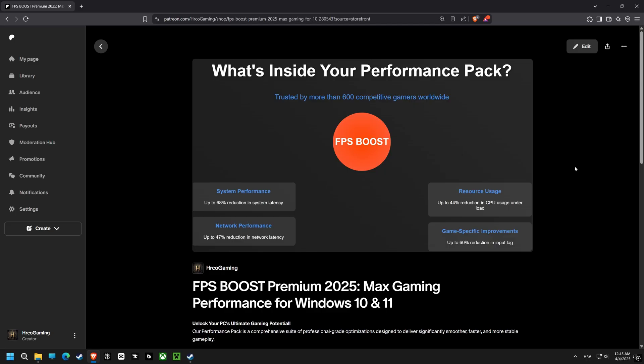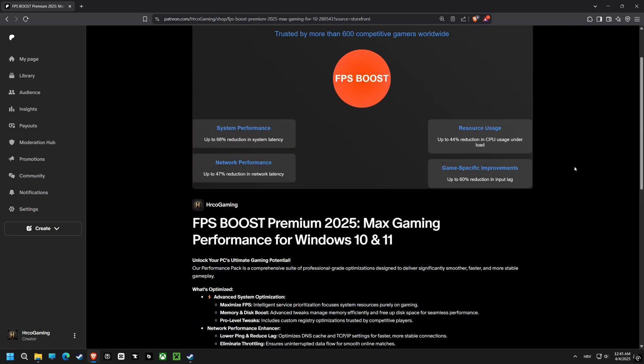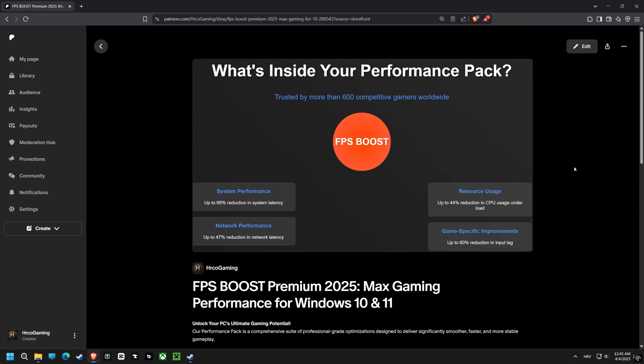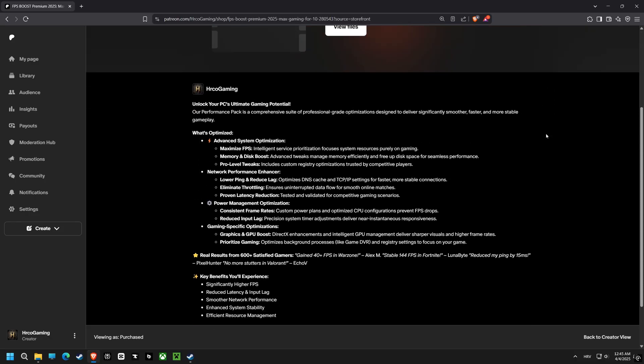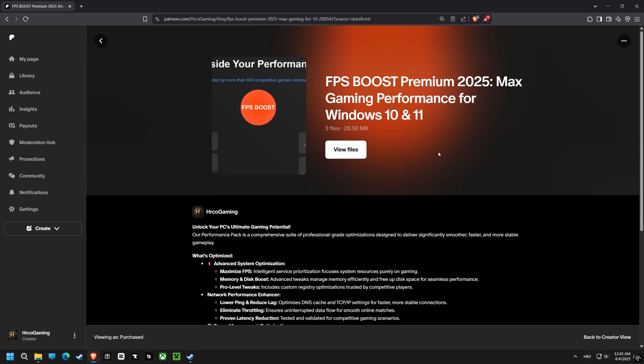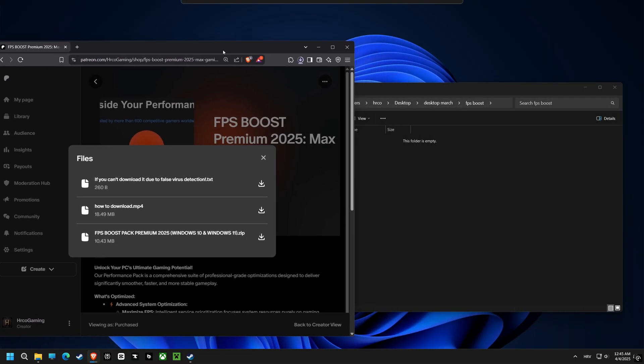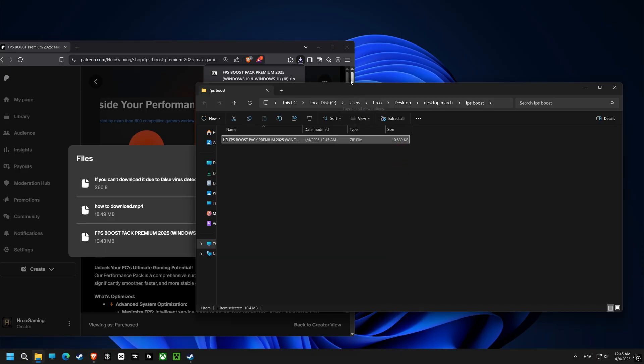So you're looking at a Windows optimization pack for gaming? Well, buckle up, because I've personally crafted and tested a script that's going to take your FPS from meh to magnificence. And the best part is that it's totally safe, I wouldn't use it otherwise. Think smoother gameplay, snappier response times, and less of that annoying stuttering. We're talking about unleashing your PC's true gaming potential, no expensive upgrades needed. It's like giving your rig a secret boost.